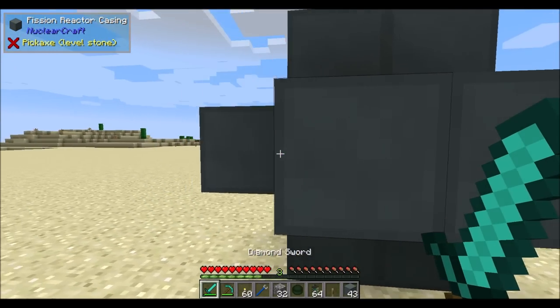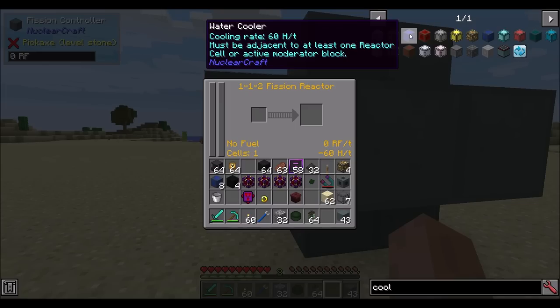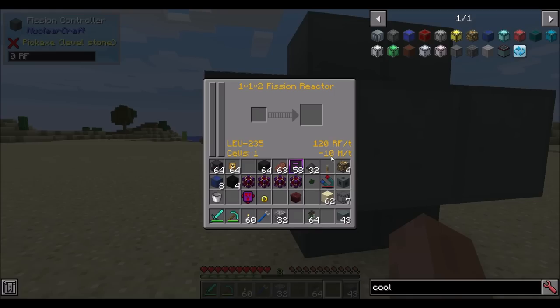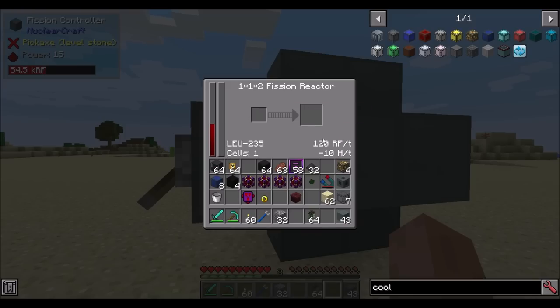There are rules about where you're allowed to place a cooler inside a reactor. Each cooler type has different rules - when you read the tooltip it'll tell you the rule. The water cooler must be adjacent to at least one reactor cell or an active moderator block. So we throw our water cooler in adjacent to the reactor cell. Now if we look at the stats, we have 60 heat per tick cooling. Our LEU-235 fuel generated 50 heat, so we have a net heat of negative 10, which means we are now having no problem running this reactor.